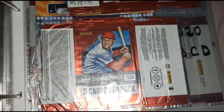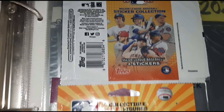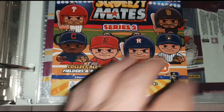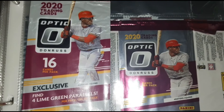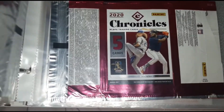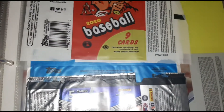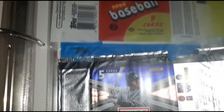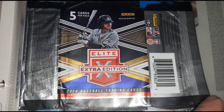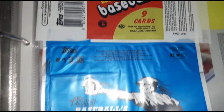Diamond Kings. Stickers. Squeegee Mates. Donruss Antic. Chronicles. And the Community Contenders. Almost to the end — there's the Elite Extra Edition. High number of Greatest Moments. And that will do it.